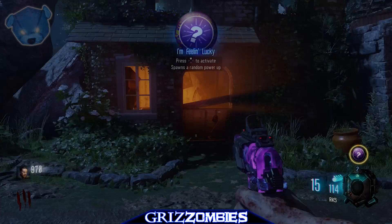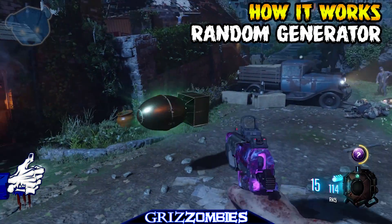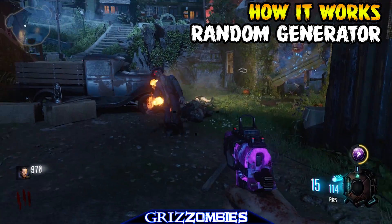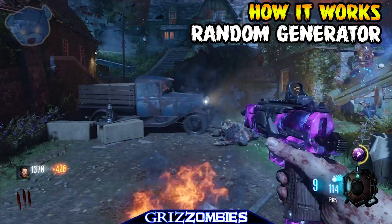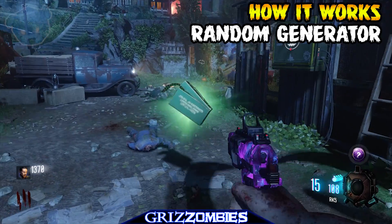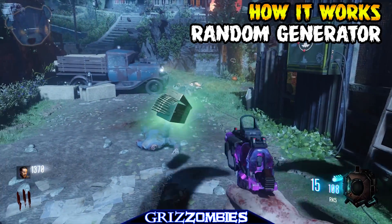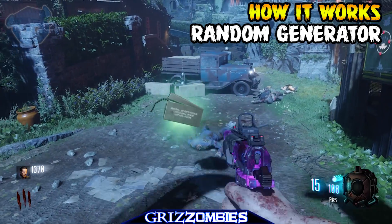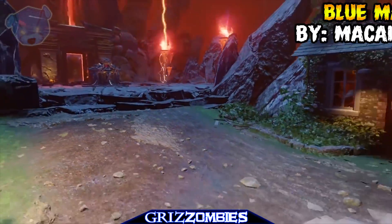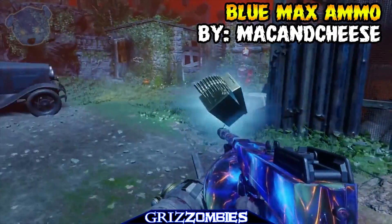I have seen this happen once in my game and I did get a ray gun, but it runs off a random generator — that's how it works. If you're lucky enough to ever get this, it may happen only one time in your entire Black Ops 3 experience. Be sure to let me know what you got, and if you have video proof I'll shout you out — just let me know in the comments below or hit me up on Twitter, because it's a rare commodity to find something like this.